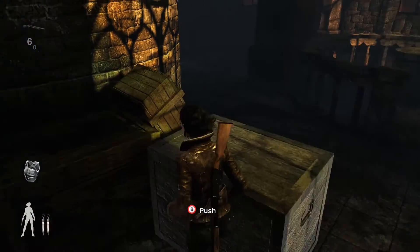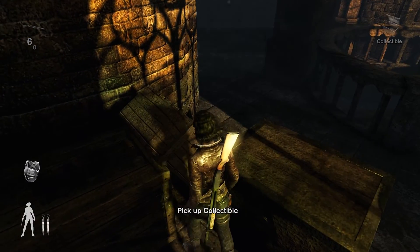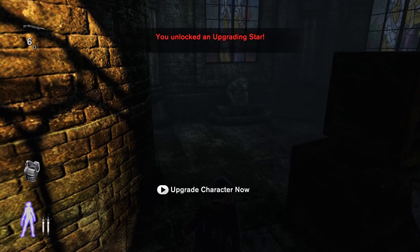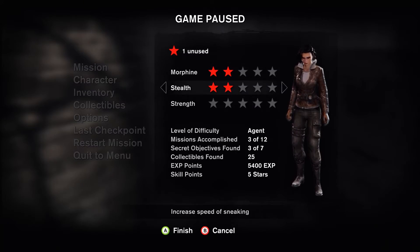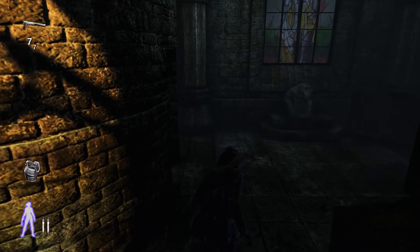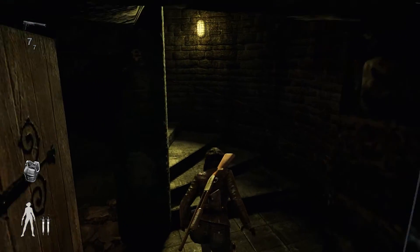And there we go. We have our last collectible behind this box. Remember, if you reload the checkpoint, gather that collectible again. We got another upgrade. You can use the shotgun if you want to, but I prefer to use the silenced gun.